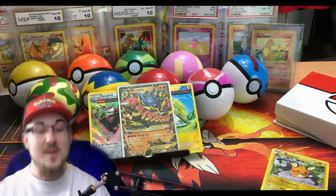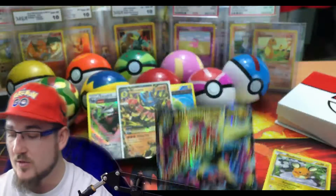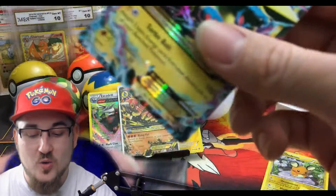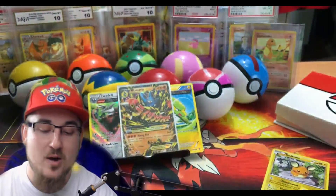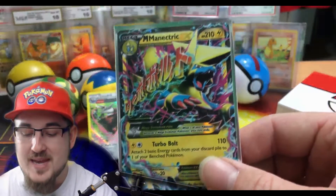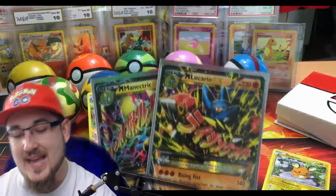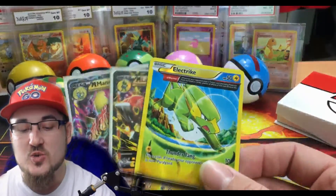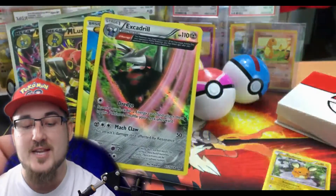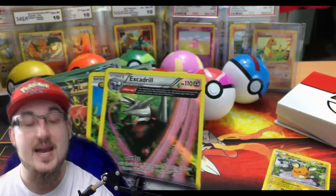Our reverse holo is a Gigalith rare, and our rare is — bro, are you kidding me right now?! I'm speechless. That mystery power box was so legit! A Mega Manectric EX! We pulled a Mega Lucario EX, an Ancient Trait Electric reverse holo, and in that same pack we pulled the Excadrill Ancient Trait holo, plus two other Ancient Traits.